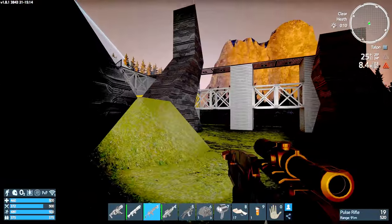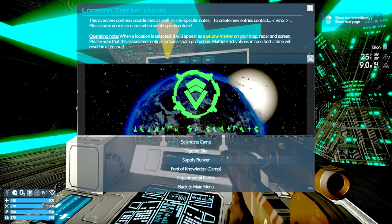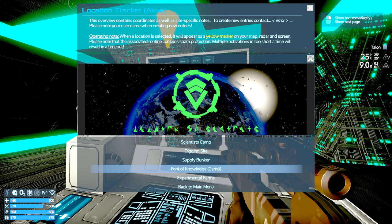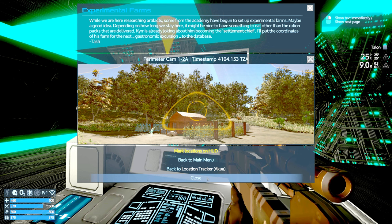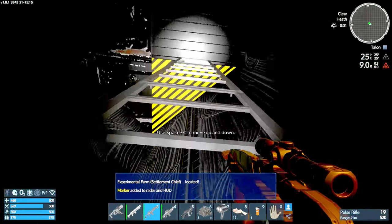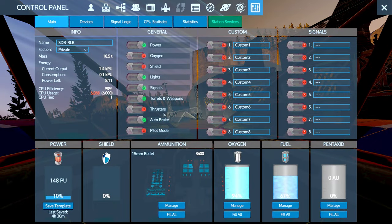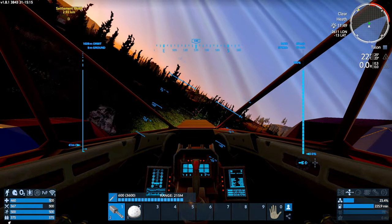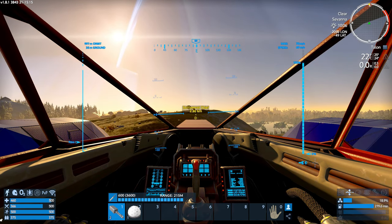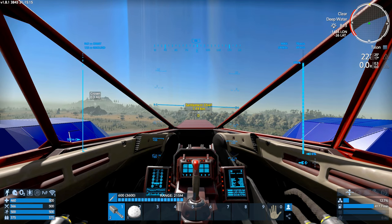Let's go back down to the console. We've been to the scientist camp, the dig site, the supply bunker, the font of knowledge, the experimental farms. I think we've been to the plantation and the settlement chief as well. I'm going to say I think we're done on Akura. It seems to me the next step is to go to one of the other planets and see what's there.